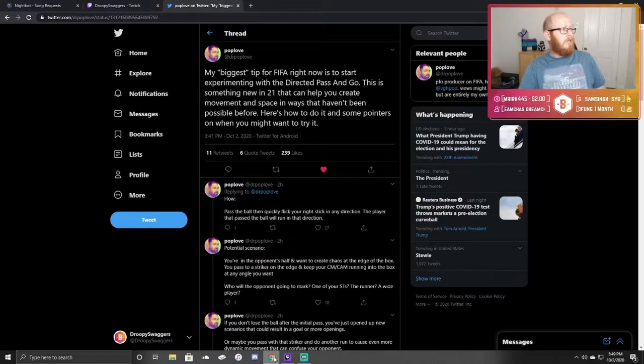I was just scrolling through Twitter and I saw a tweet by Dr. Poblove, who works on FIFA at EA. He says: 'My biggest tip for FIFA right now is to start experimenting with the Directed Pass and Go. This is something that's new in 21 that can help you create movement and space in ways that haven't been possible before. Here's how to do it and some pointers on when you might want to try it.'